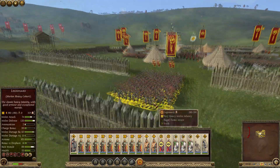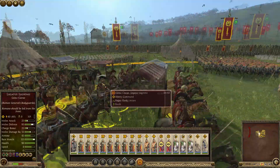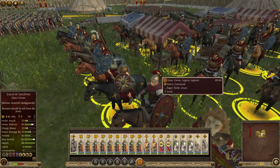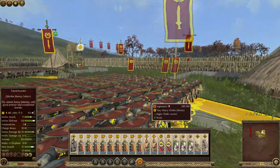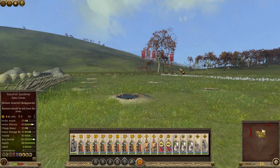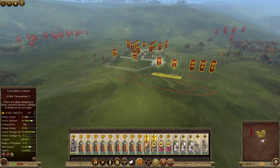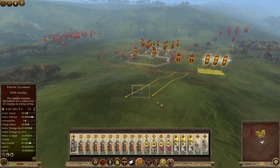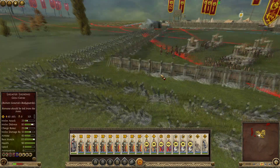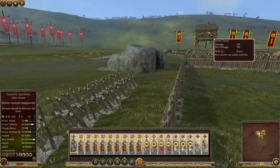I put the legions into defensive testudo to protect them and placed Caesar in the center. The barbarians are coming in — one unit coming from over there, another over there — so the plan seems to be working. The enemy general is moving towards here, but I don't think he'll break through. If he tries to charge, he'll hit the wall and has to ride straight through all the spikes, and we do have archer towers that will shoot.